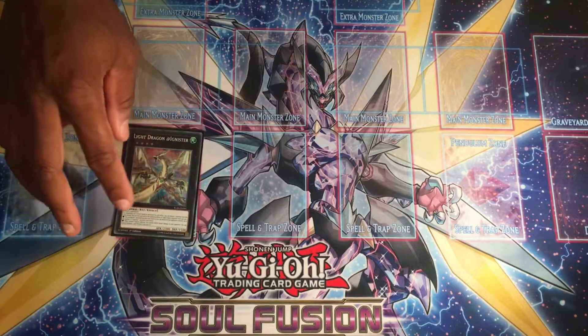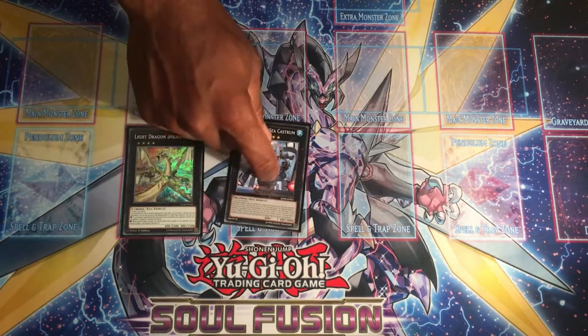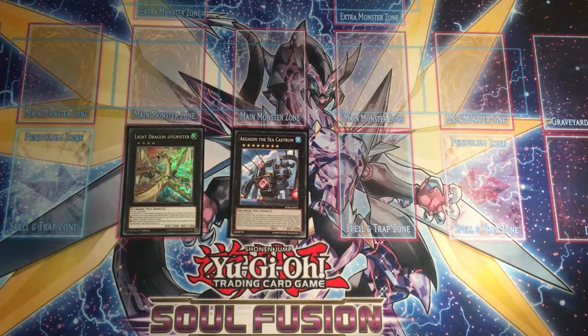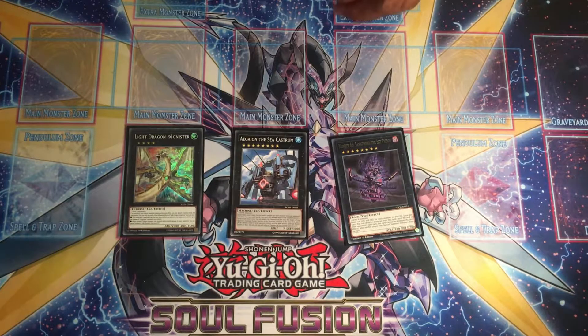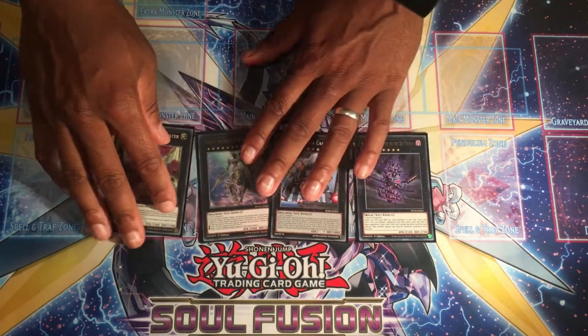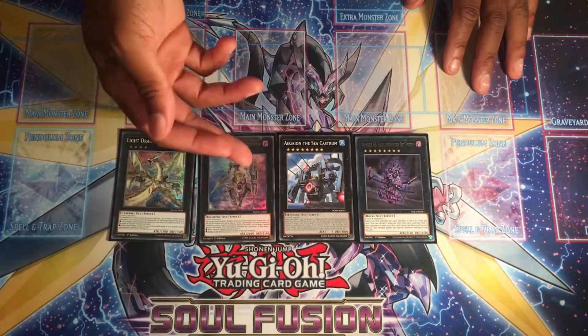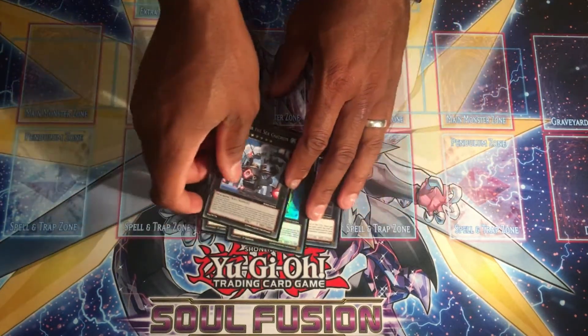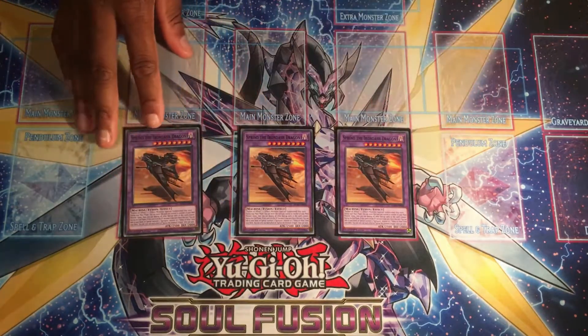For a bit of utility we're running one Light Dragon at Ignista for an easy monster pop, one Abyss Dweller for disruption, one Sanatan the Sky Prison to stop special summoning, and the big bad boy himself Dingirsu the Orcust of the Evening Star — nothing needs to be said about Dingirsu.